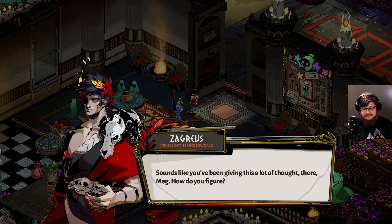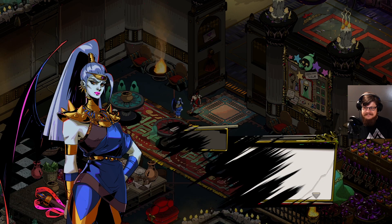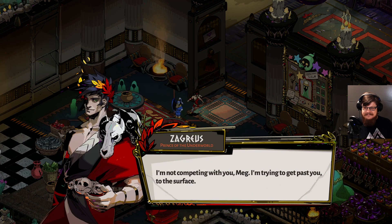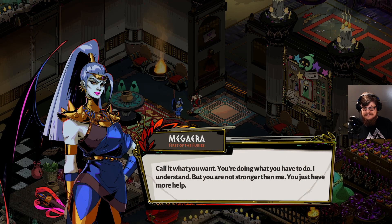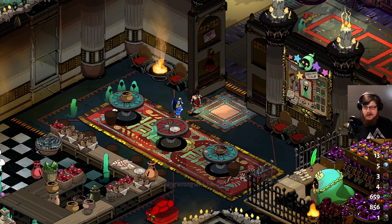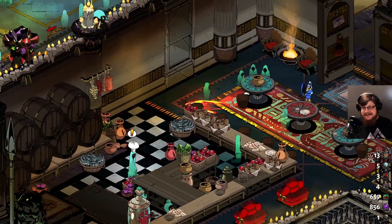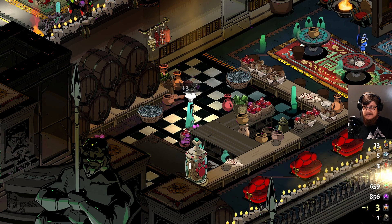[Megaera:] Sounds like you've been giving this a lot of thought. Nix's mirror — you couldn't possibly beat me without its help or hers. [Zagreus:] I'm not competing with you, Meg. I'm trying to get past you to the surface. [Megaera:] You are not stronger than me — you just have more help. Nothing wrong with having help. That's a lot of copium from Meg. We actually have a good amount of fishes right now — that wasn't too bad.